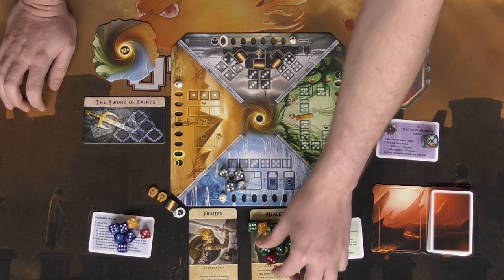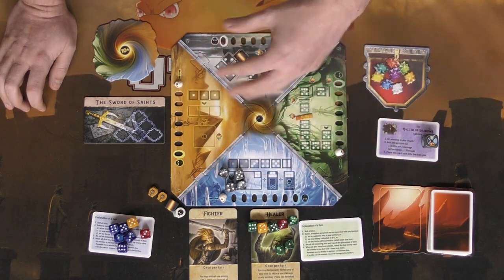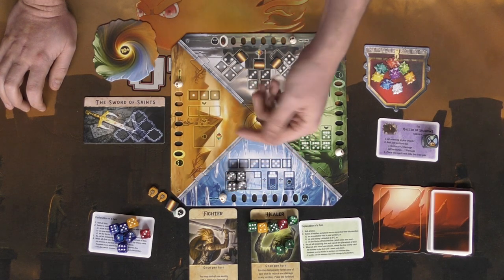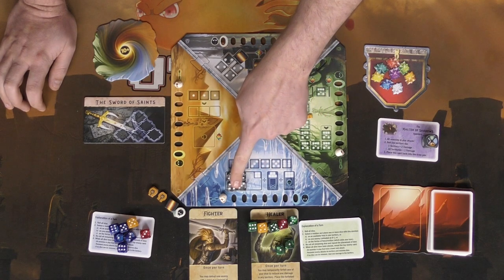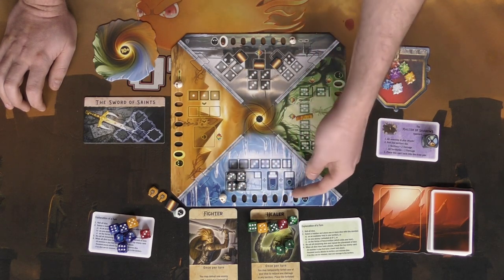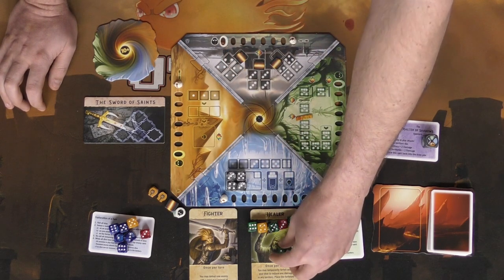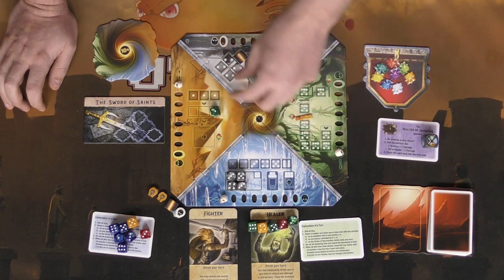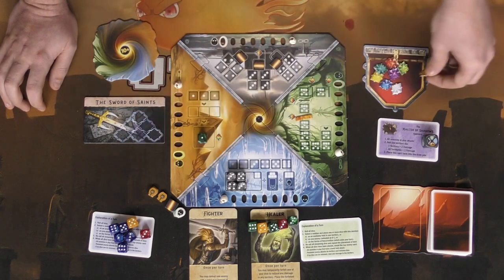Each board has something unique. This one requires one of each different number — so you could put a one here and one here, or a three here and one there. The board rewards you based on how many dice you place: with four dice you unlock a bonus die; with five dice you get a bonus die and remove a monster; with all six you can remove a monster, get a bonus die, and move one territory's damage track down by one. Another board works by accumulating three matching dice to eventually sacrifice them for a crystal — but you permanently lose a die in the process.